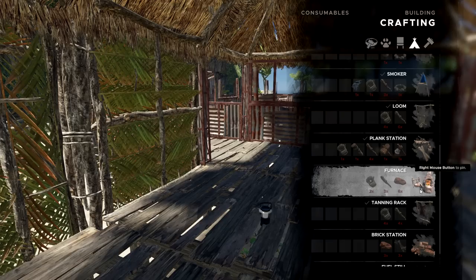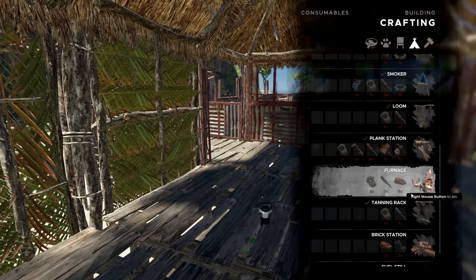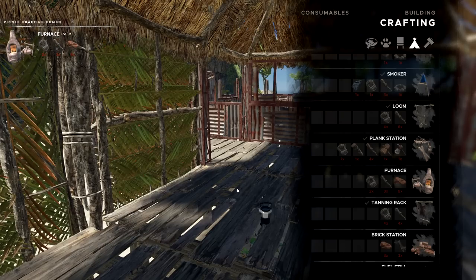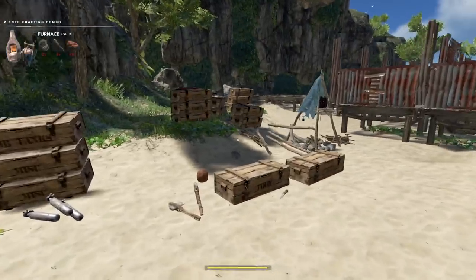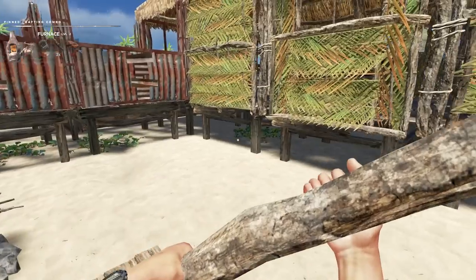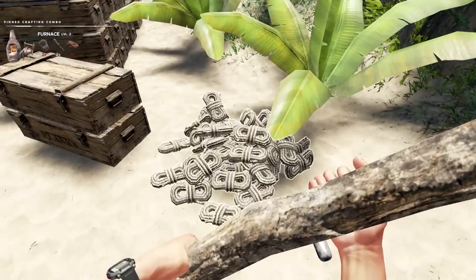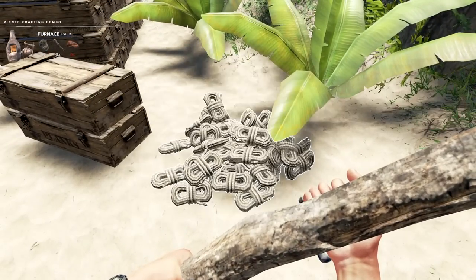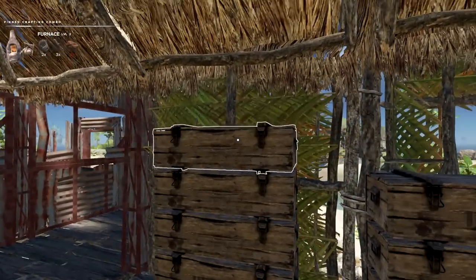Right over here we're going to need a clay machine, and I'm also going to need this one. So we're going to start working on the furnace first. I have six of those blocks. I need three pieces of wood — I'll use these two and three — and two lashings. I'm pretty sure I had a bunch of lashings. Two lashings and six bricks — alright, I've got those for sure.